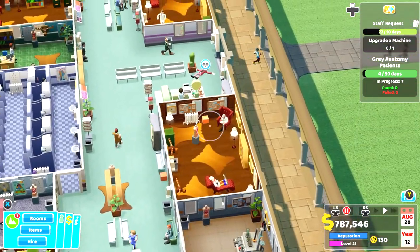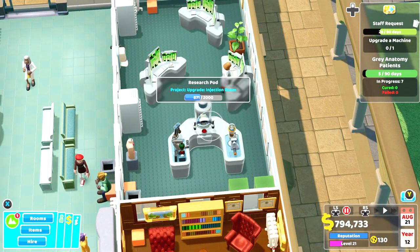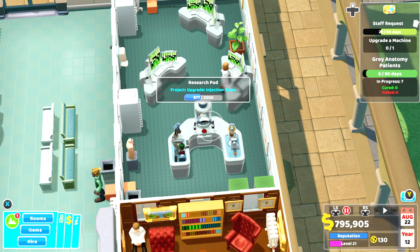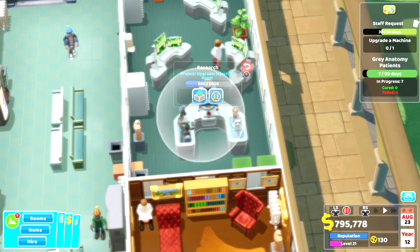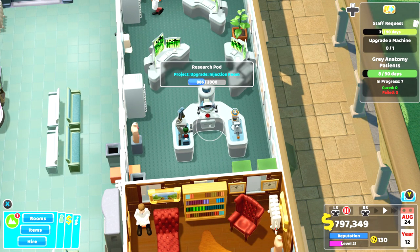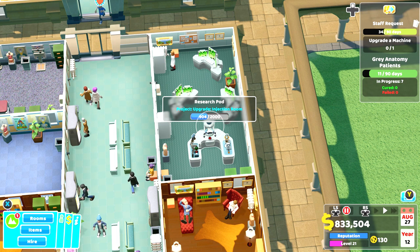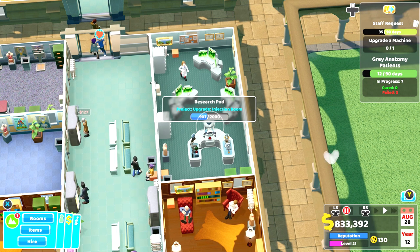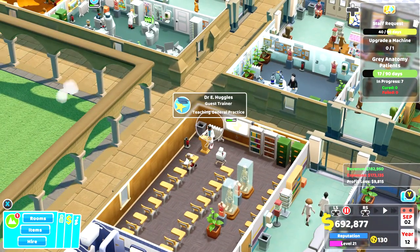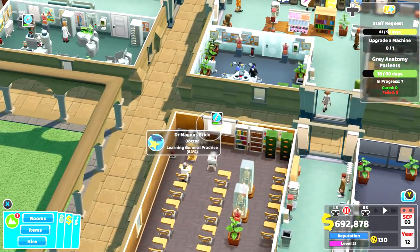You can also research things. On this map you need to research a certain amount to reach one, two, and three stars. You can research faster research, other rooms, and upgrades for those rooms. Keep someone researching constantly. If you need to teach something brand new you'll need to hire an outside guest trainer.